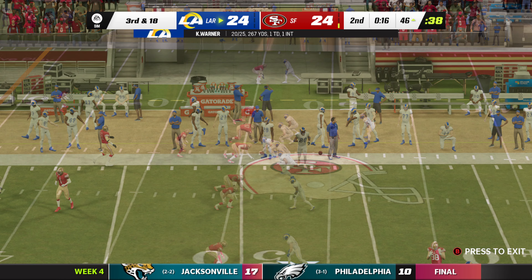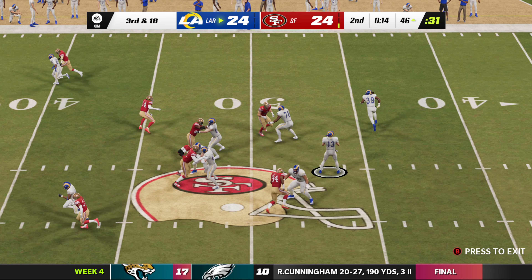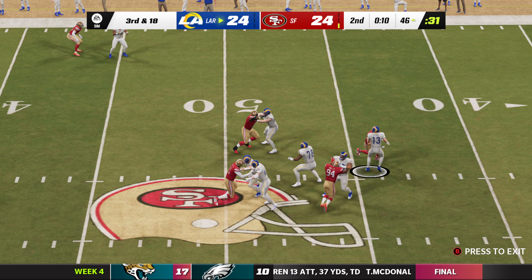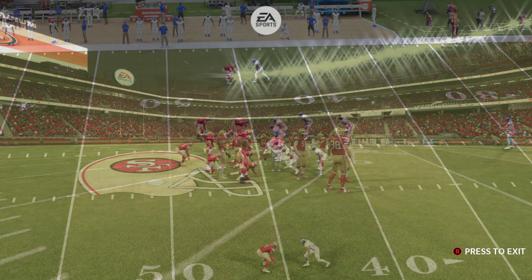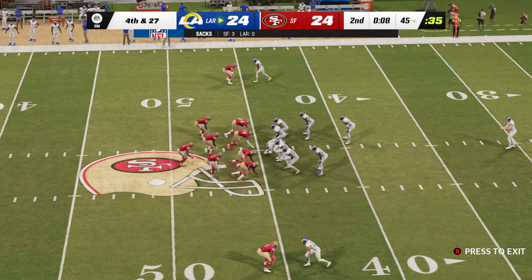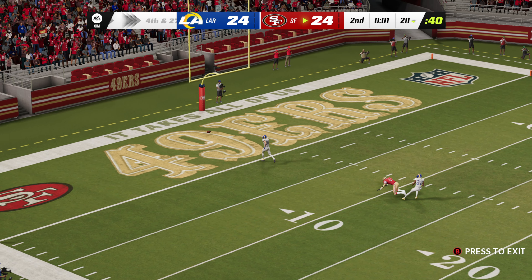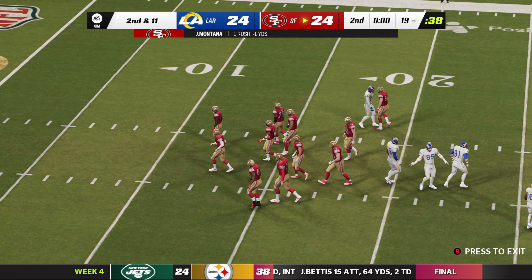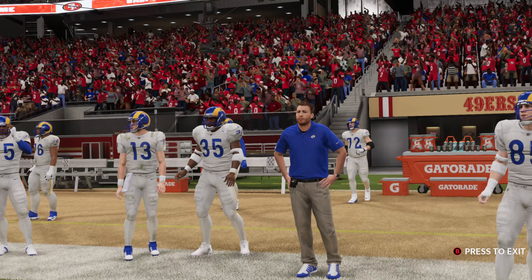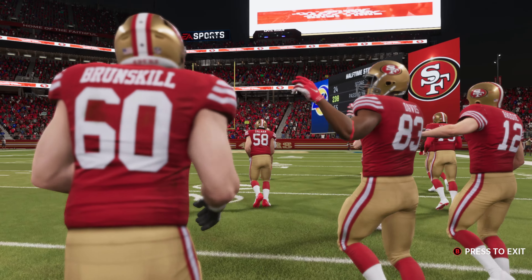Skoranek catches it and takes it across midfield before going out of bounds. On third and long they look to throw — Warner goes down, the 49ers get there. They take a defensive timeout with fourth down coming up. The Rams call on Johnny Hecker to punt — it hits at the six and carries into the end zone for a touchback. No reason to do anything foolish — they snap it one more time, and that does it for the first half of play.